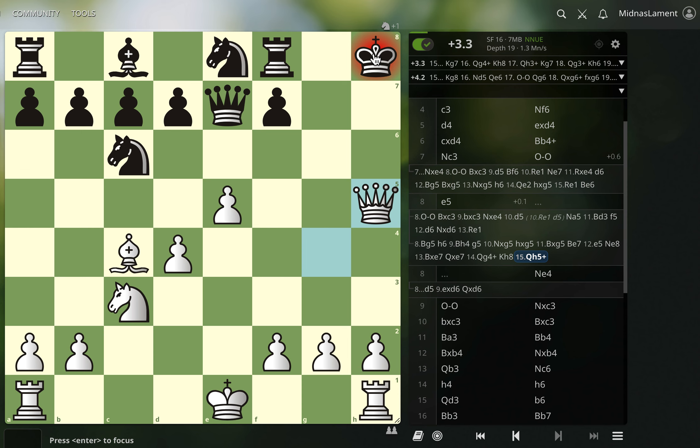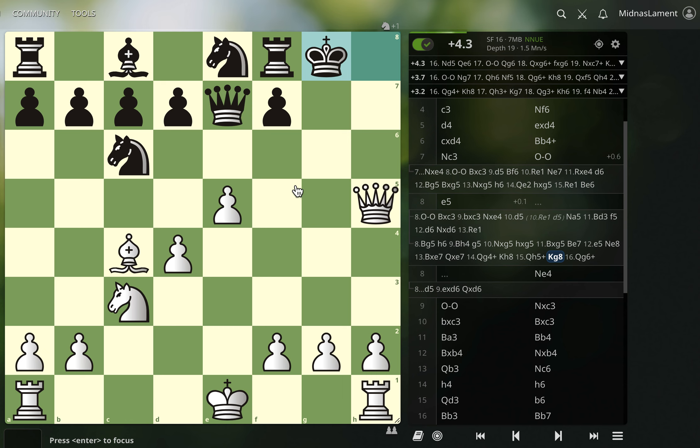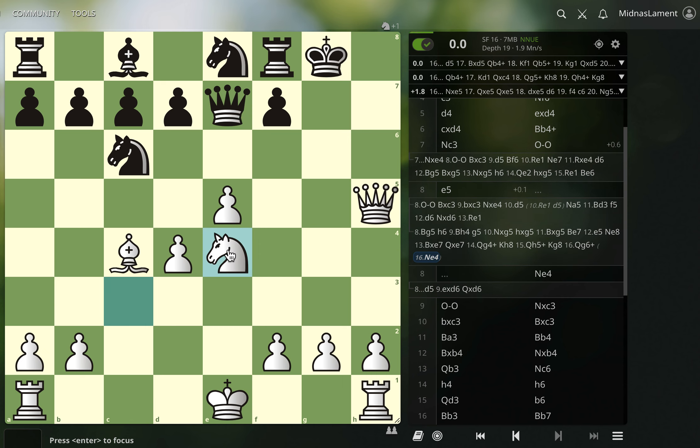And then every time — like if they come back here, we get this. The computer says we go knight d5 now, to play there and threaten that. Because there's no f5 — the pawn is pinned. They can't play f5 to get more defense, although it does give d5 here.